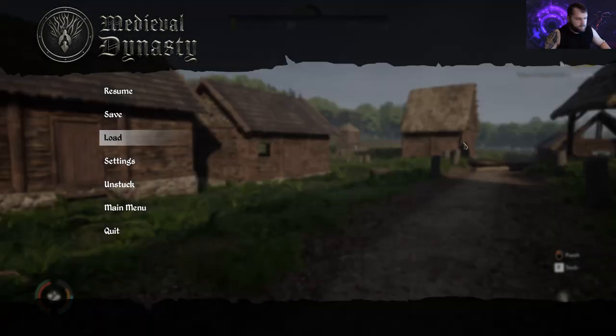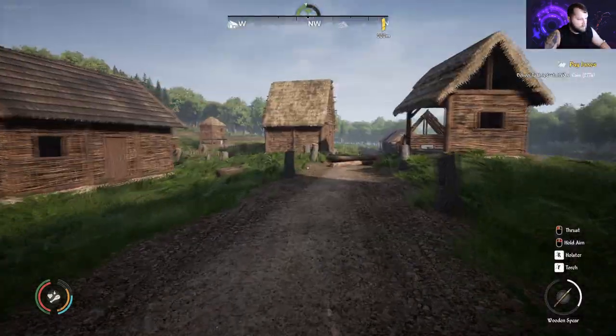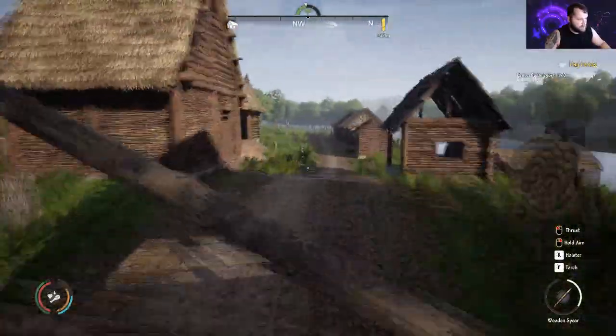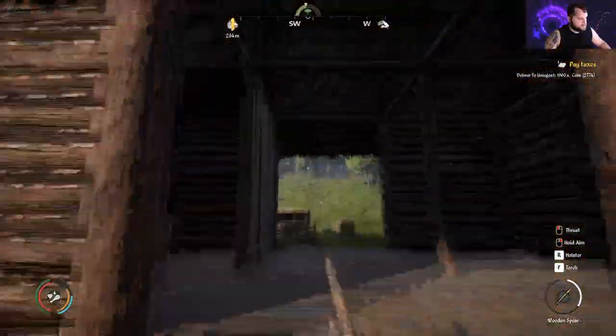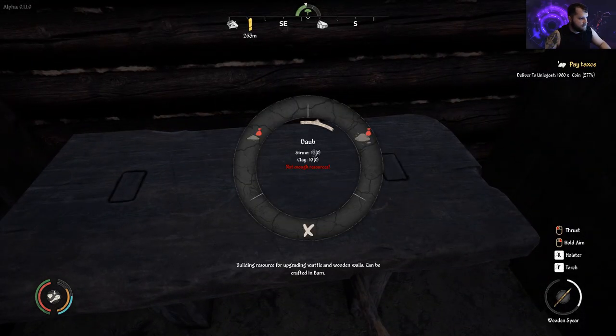Hey guys, DustSpider here. Today I'm going to make some daub, which I haven't done yet. I've already gathered some clay, and then I just need some straw. In the barn building, you're going to use this table here — the barn workbench — to make daub.